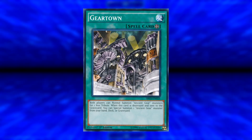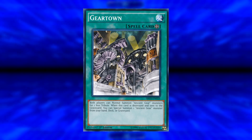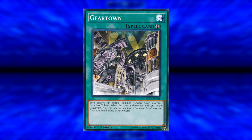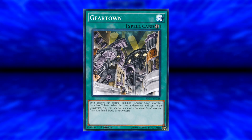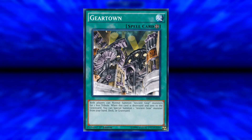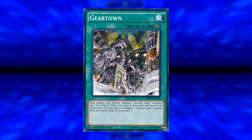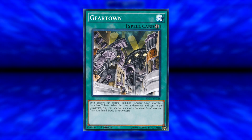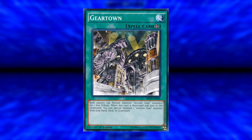Geartown is a brand new field spell for Ancient Gears — both players can normally summon Ancient Gear Monsters for one less tribute, so Gear Beast becomes zero tribute, and Gear Golem, Ultimate Pound, and Reactor Dragon become one tribute. When this card is destroyed and sent to the graveyard, you can special summon one Ancient Gear Monster from your hand, deck, or graveyard. You can't special summon things like Ultimate Pound or Ancient Gear Golem since they can't be special summoned, but anything else is fair game. Note: this works differently to how it did originally — back in the day you could set a new field spell on top of Geartown to destroy it and trigger its effect, but that ruling was changed years ago. Now you need to destroy it with things like Storm or Twister, so it's not as powerful as it used to be.